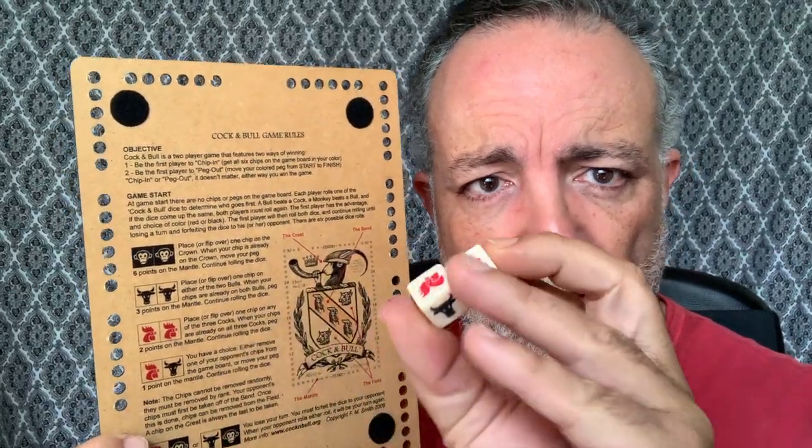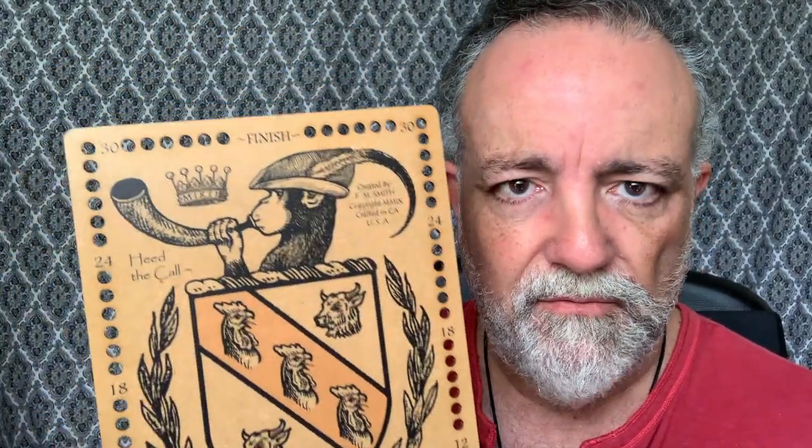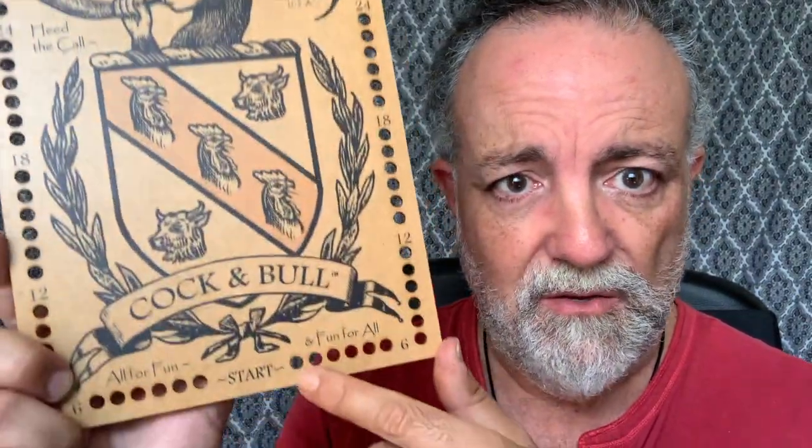So how do you play? These dice are so cool — there's only one monkey on each die. On your turn, you roll these. If you roll two monkeys, you get to place one of your chips on the crown. If there's already a chip — your chip on the crown — then you get to move six spaces on the pegs, which is great.